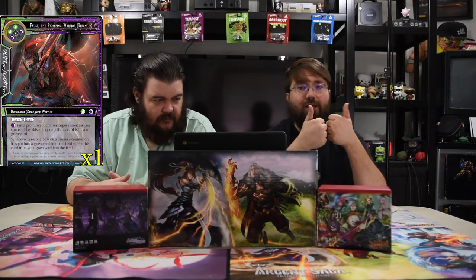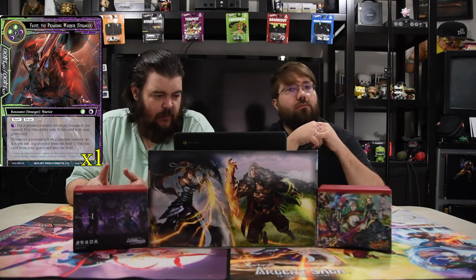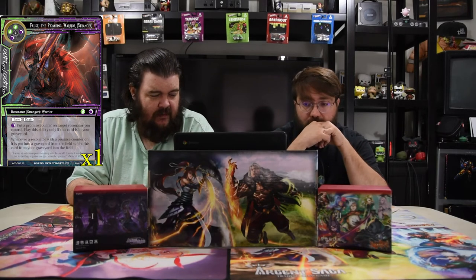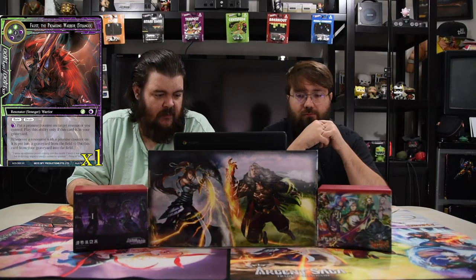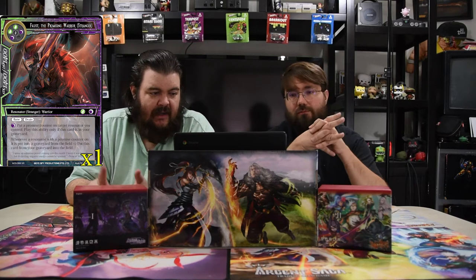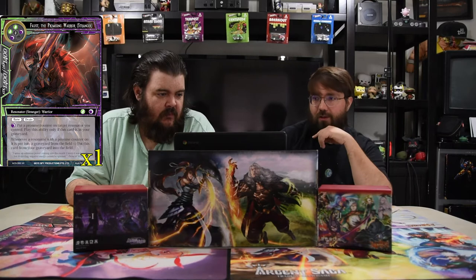Faust, the Promising Warrior — two green, two black, and one for a 14/14 with drain and vein. You can pay a black to put a promise counter on a target resonator you control; play this ability only while he's in the graveyard. When a resonator with a promise counter is put into the graveyard from the field, you may put Faust from the graveyard onto the field — so once he dies, he can basically keep coming back. Really powerful.